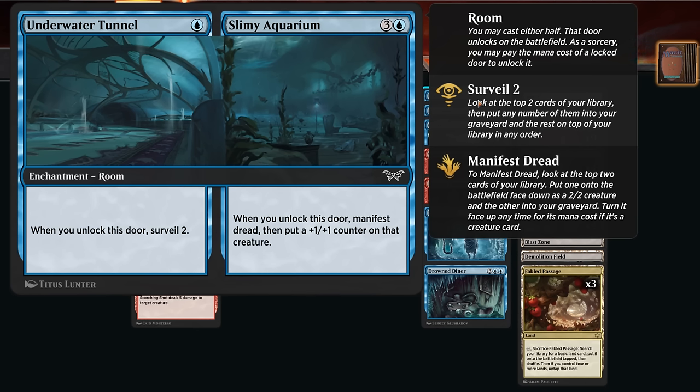The Slimy Aquarium we don't unlock very often, but it lets us manifest a dread and put a possible +1 counter on that creature — that's a new mechanic in this set. We look at the top two cards of our library, select one to turn into a face-down 2/2 creature, and then can pay the creature's mana cost to turn it face up.